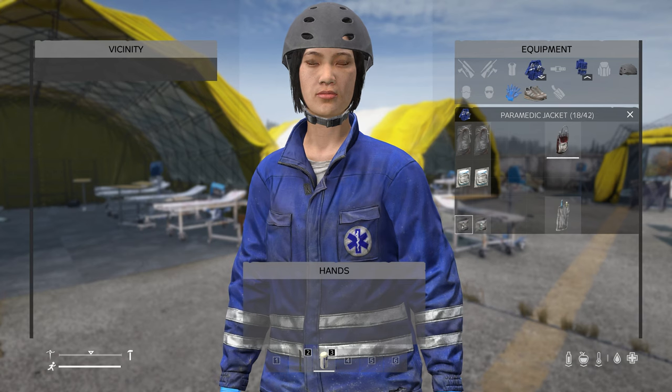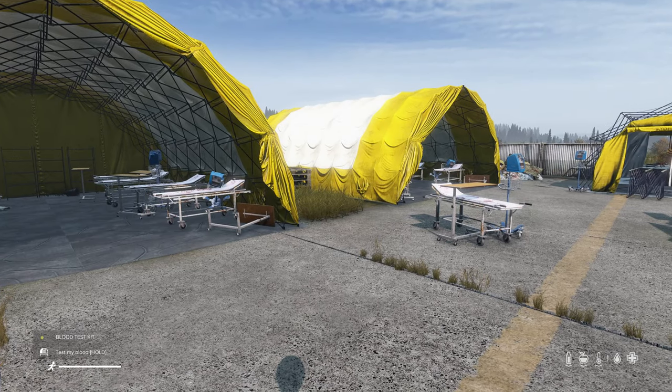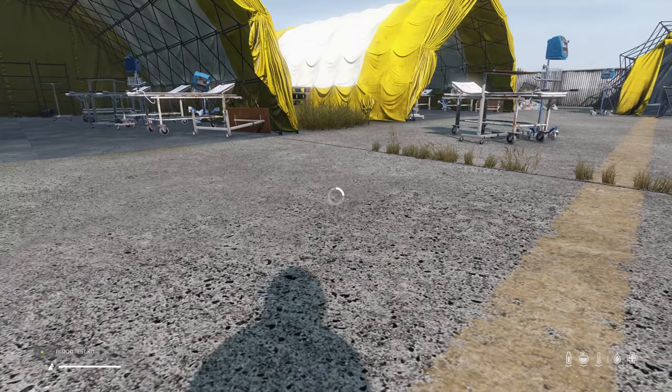So we're going to start with the blood test kit. I'm just going to drop it into my hands. It says 'test my blood.' If you look at the bottom left, I'm going to hold the left mouse button and we are going to test our own blood.